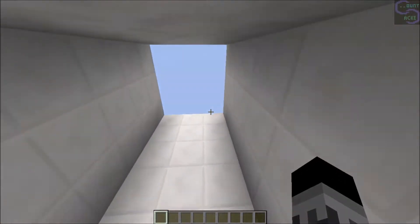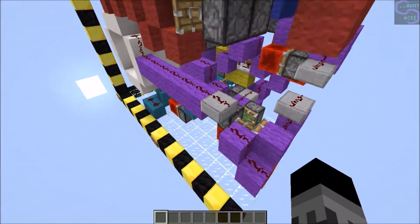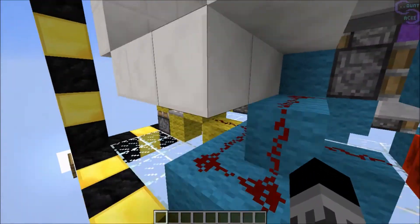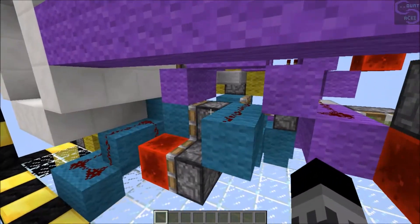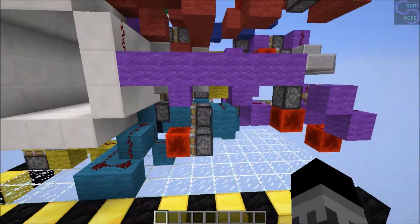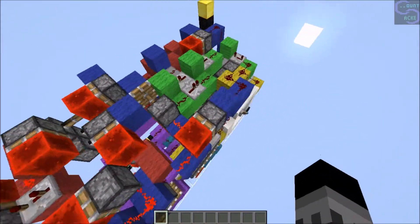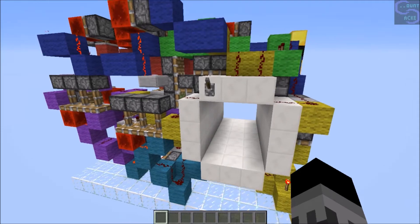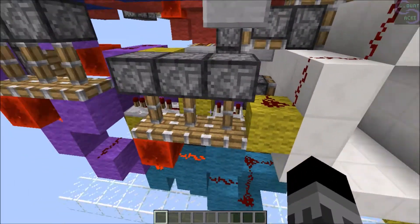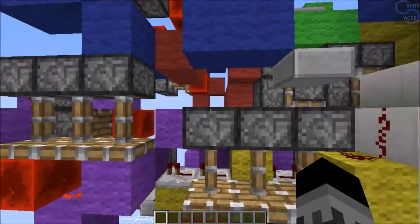And 1,050 blocks — a lot better, 450 blocks smaller, but it's still quite big and there's still some big gaps below here. After all, this is the only zero-tick generator that I know how to make, so it's kind of hard for me to make small and compact doors that open very quickly. I only know how to make this one, so it's very hard to make compact versions using these zero-tick generators.